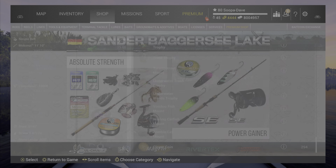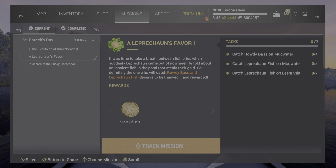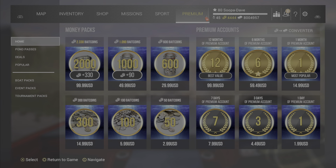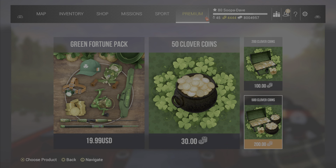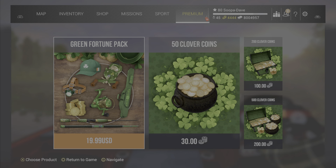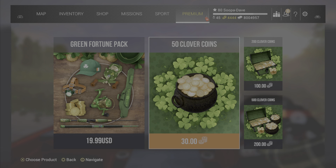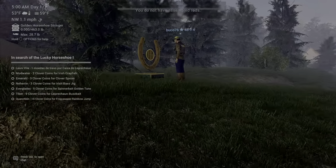You can also get clover coins from missions — the Leprechaun's Favorite missions give them to you and they are repeatable. You can do all of them since there's more than one mission; they pop up after you beat them. In the premium shop, if you go down to event packs, you can exchange your bait coins for clover coins, or in the DLC they give you a bunch as well.